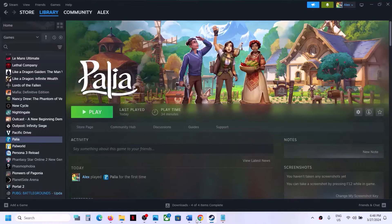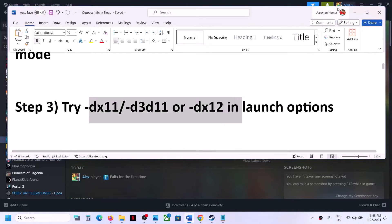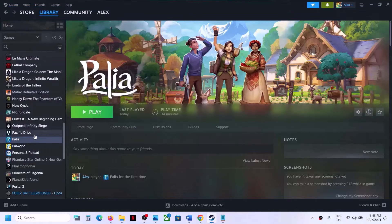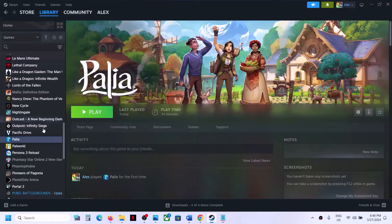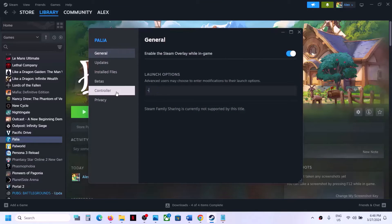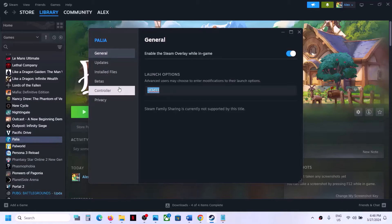The next step is to try DX11 or DX12 in launch options. Right-click on the game, select Properties, and in the launch options type '-dx11' and then launch the game. If that does not work, right-click, select Properties, and this time type '-d3d11' and launch the game.